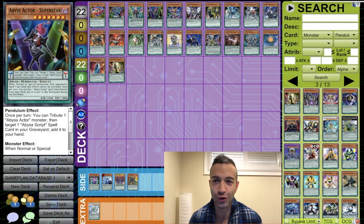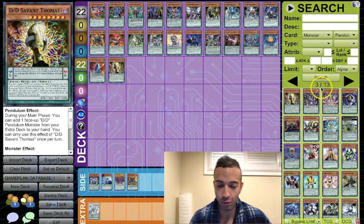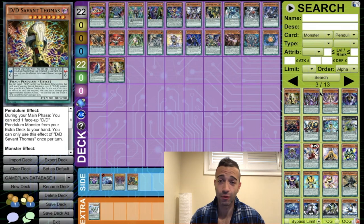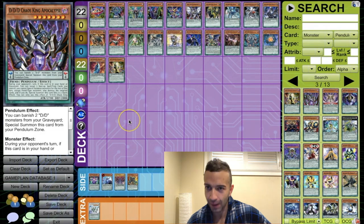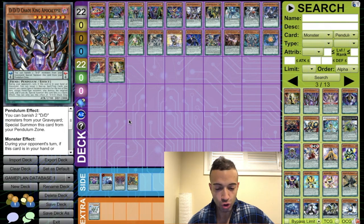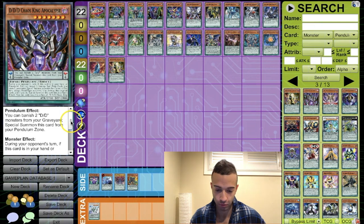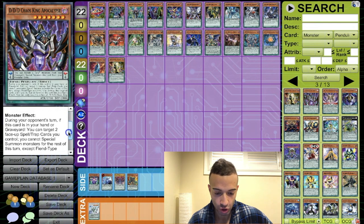Without further ado, part three of our pendulum database, let's go. We left off last video with Thomas, so we're now on page three. DDD Chaos King Apocalypse — you can banish two DD monsters from your graveyard to special summon this card from your pendulum zone. It's not a bad effect, it's okay.